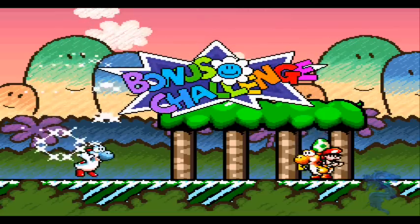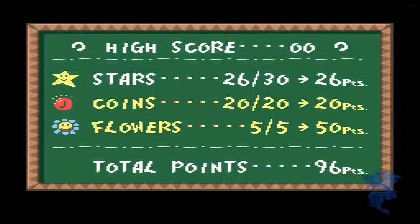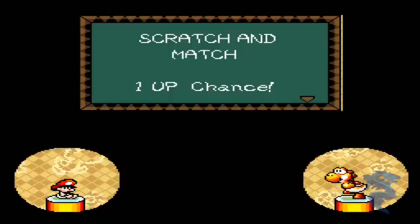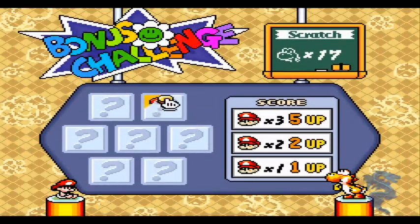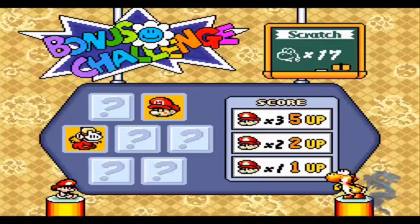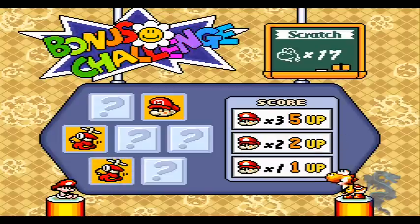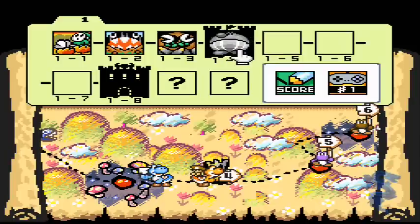Bonus challenge! Yeah, I like them a little too much. 96% is not too bad, though — 96 points, anyway. You can always go into any of these again to get 100. Now, here we have the scratch-a-match. The goal? Find three Marios at the most. If you get any of the Toadies, you get zero. You get one Mario, you get a one-up. You get two Marios, you get a two-up. You get three, and you get a five-up. So we come out of this with 18 lives — not too bad. Anyway, that's that. This is KiraJogAndTamra signing out. Have a wonderful day.